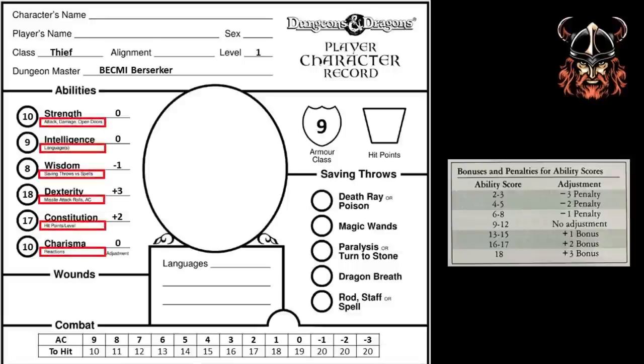Each of these adjustments will affect my character's interaction with the world, as described by the highlighted text, and this thief is shaping up to be something of a foolhardy soul. However, I should ensure my armour class is accurately represented here, now that I have a high dexterity score. There we go — it's jumped from 9 to 6. Remember, this is a descending armour class system, so the lower the better.